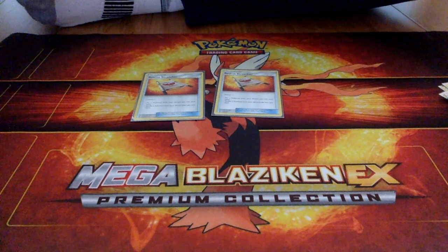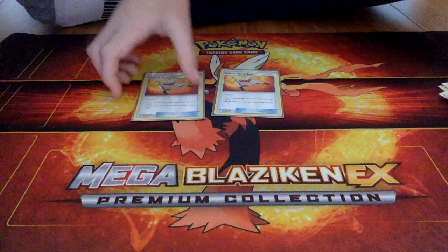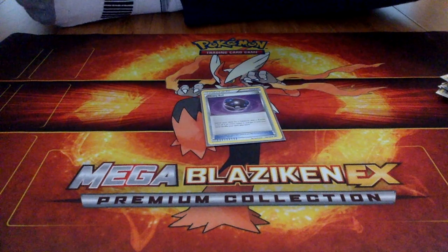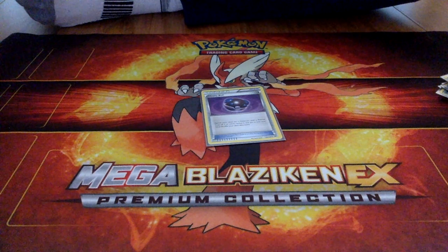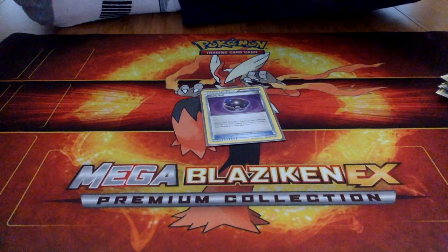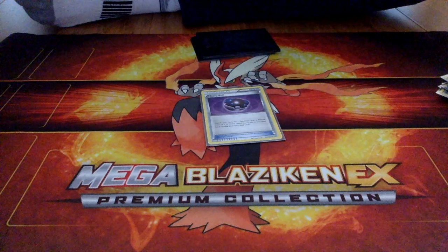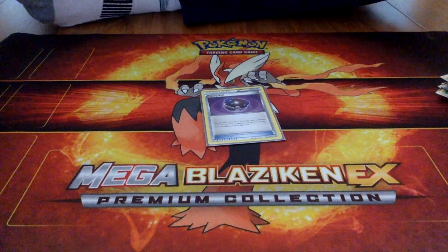Two Rescue Stretchers: you can put a Pokemon from your discard pile into your hand, or shuffle three from your discard pile into your deck. And one Heavy Ball: you can search your deck for a Pokemon with a retreat cost of three or more and put it into your hand. That helps you search for Wimpods, Golisopods, and Garbodors.